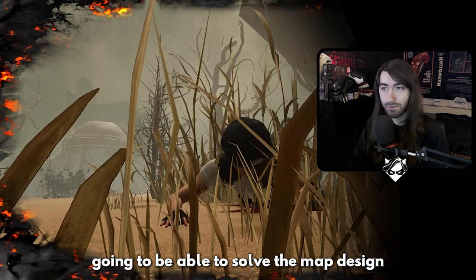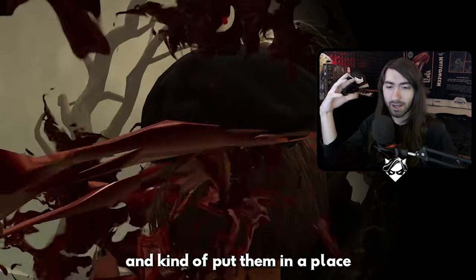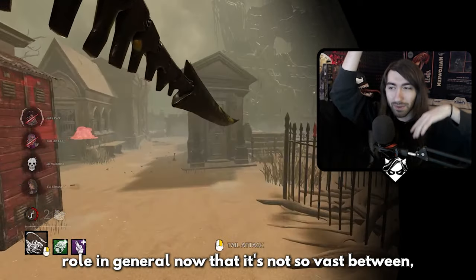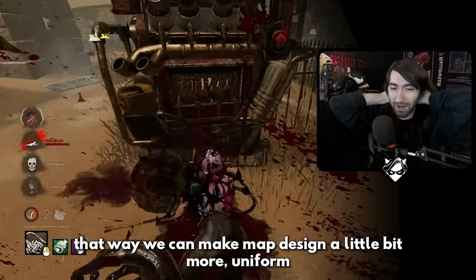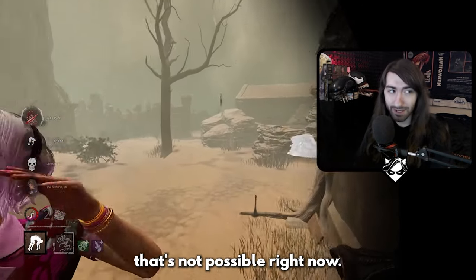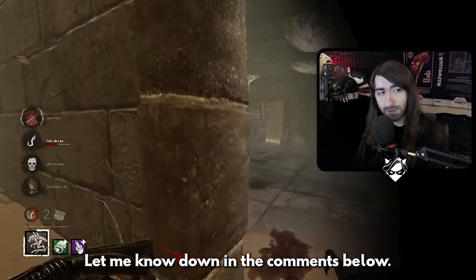The only way we're going to solve the map design paradox is to do what they are thankfully starting to do slowly — bring lower-tier killers up, bring some higher-tier characters down, and put them in a place where they're more uniform in terms of strength. That way we can design for the killer role in general, now that it's not so vast between Myers and Nurse, or Freddy and Blight. That way map design can be more uniform and actually fun and balanced for both sides — because with the current power disparity, that's just not possible right now. Do you think we need to balance killers before we tackle map design, or is there something else that would fix it? Let me know in the comments below. Thanks for watching — I'll see you in the next video.